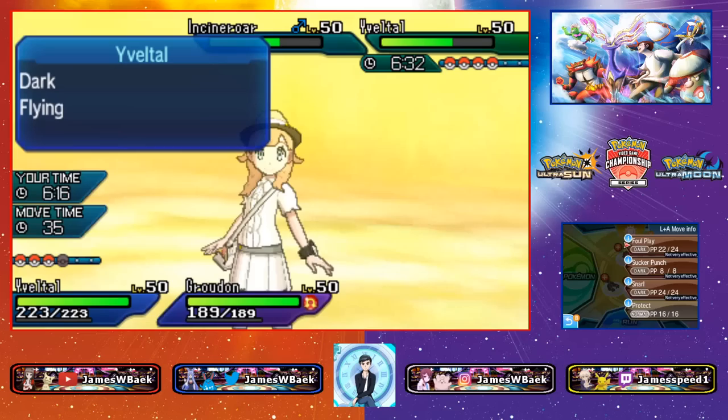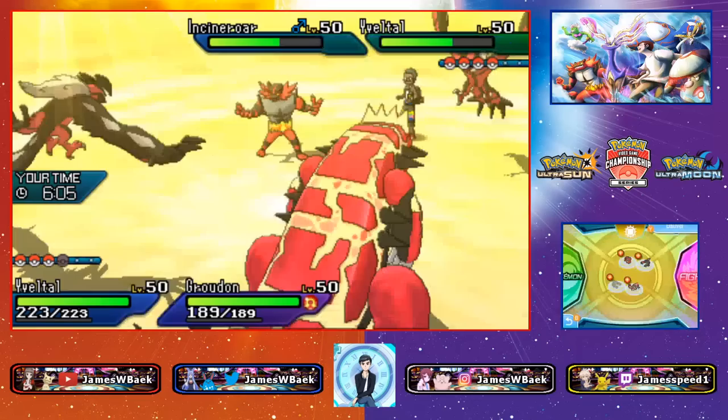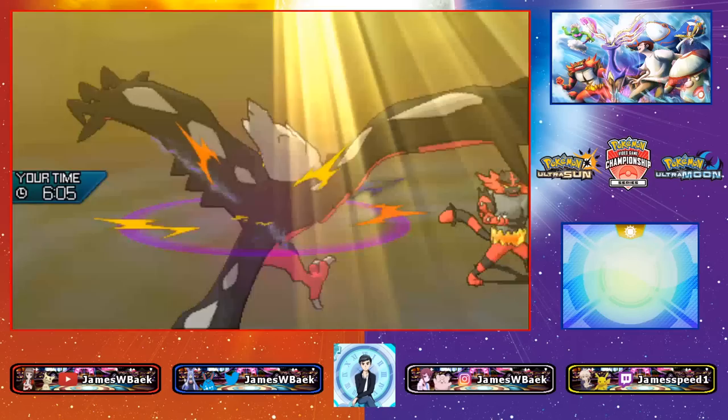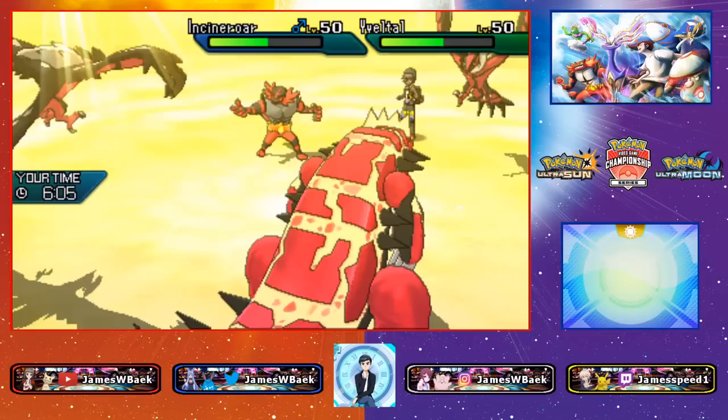I think Snarl is a decent play here in case my opponent tries to Snarl too. I'll Protect and Snarl. Fake Out comes out — if Incineroar is faster it hits my Groudon, which is actually beneficial. A Foul Play doubles up into the Groudon slot, which is fine. I get Snarl off for chip damage on Yveltal and Incineroar.